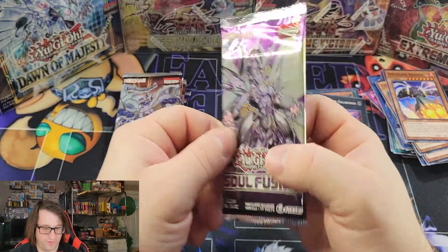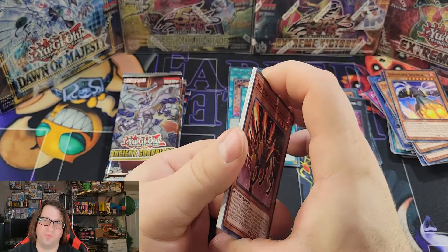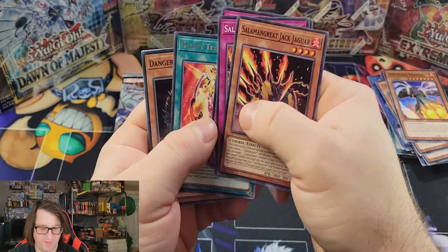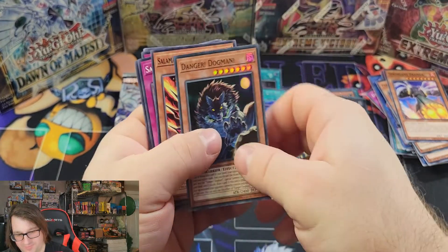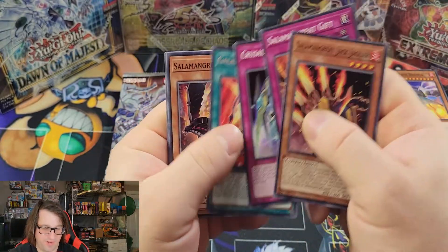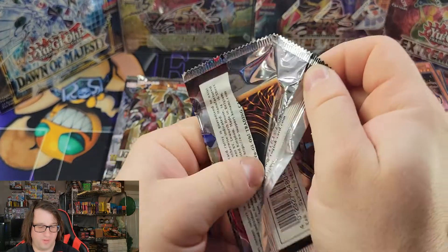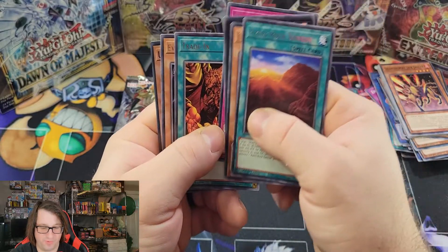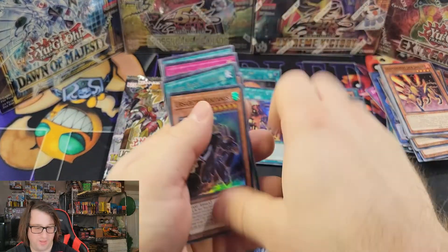Soul Fusion is up next — let's see if we can get any of the Danger cards. I know Thunderbird comes in here, and we got a Danger Dogman, so I'll definitely take it. Dangers have been pretty relevant lately with some of the newer archetypes and have jumped up in price. And from Ancient Guardians we got Sartic McTanus.